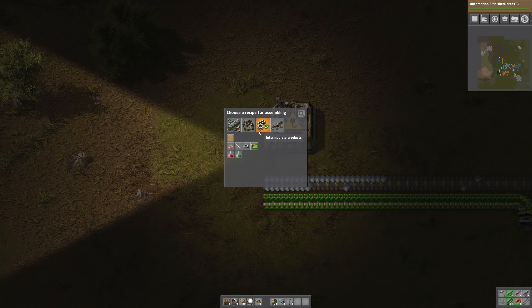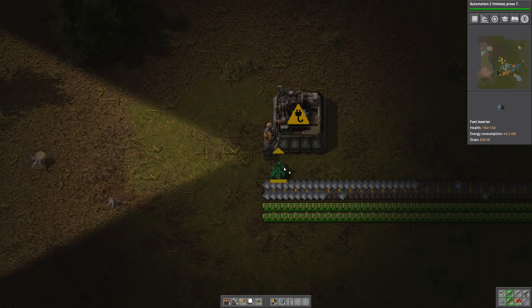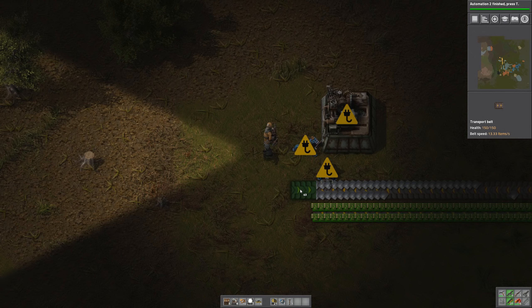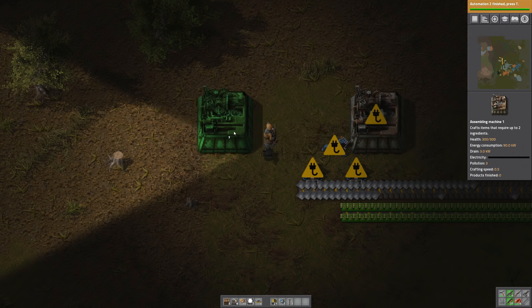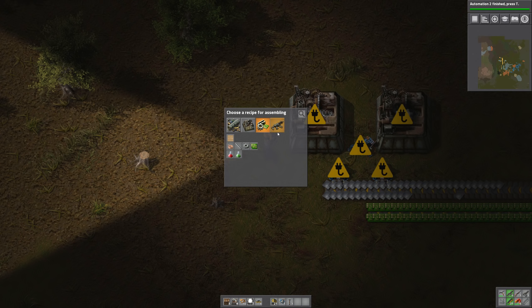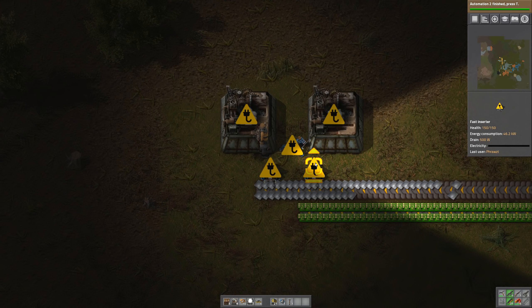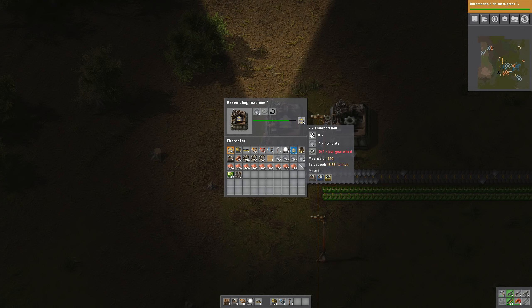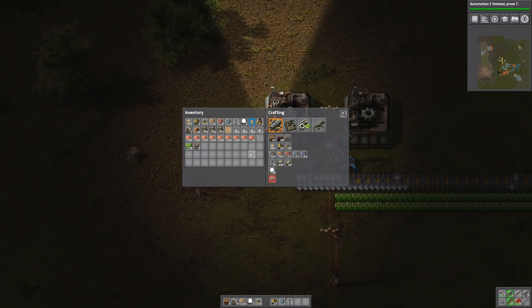This first assembling machine here is gonna create our gears, and it's gonna have one fast inserter putting stuff in and one fast inserter taking it out. We're gonna have one more crafting here, and this machine is gonna create our transportation belts. So now it gets all the resources it needs, and we are now crafting transportation belts completely automated, which is pretty neat.